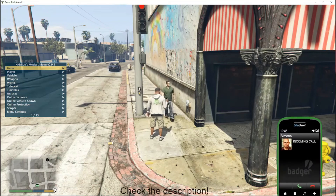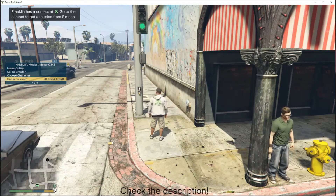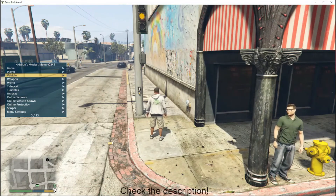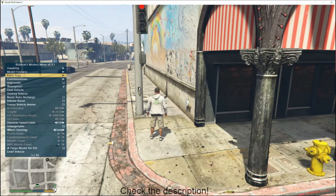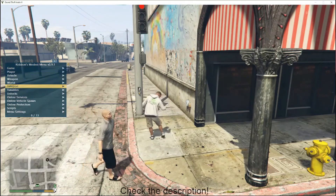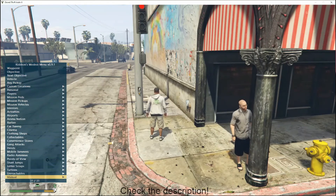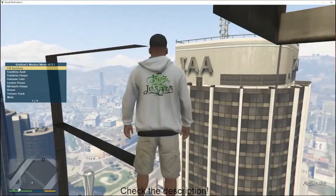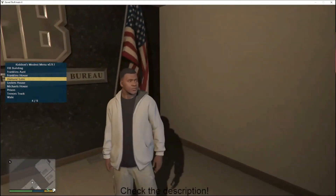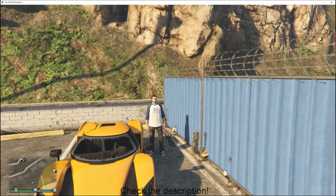We've got options for game — you can leave online, do a few different things. There are player options, vehicle options (really cool), weapon options, world options, and teleport options. Let's test it out — we'll teleport to an unreachable place, let's go to the FIB Building. Sometimes when you go to places like this it doesn't always load up properly, but there we go — now we're in the FIB Building with Franklin, an unreachable place.